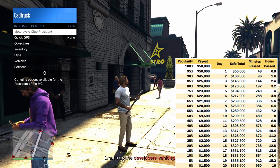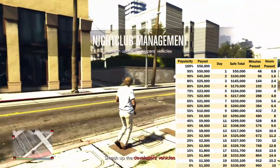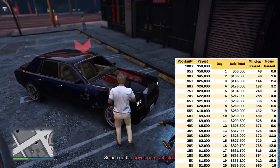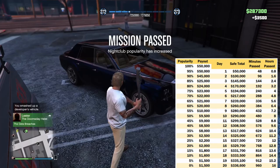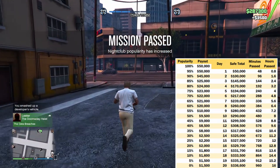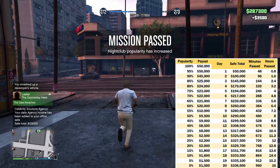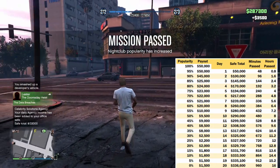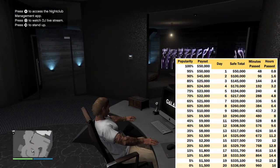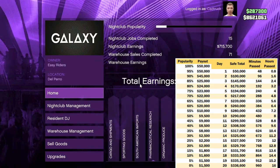With max popularity, your safe will be making $50,000 per in-game day. This is substantially more than the arcade, and even more than the agency safe when you've maxed that out after completing 200 security contracts, which not that many people have done. So even at 65% popularity, you're making more per in-game day than the agency safe will when fully maxed out.